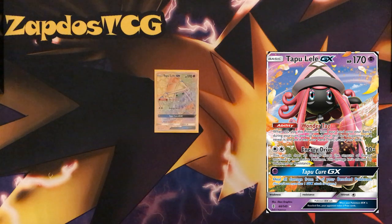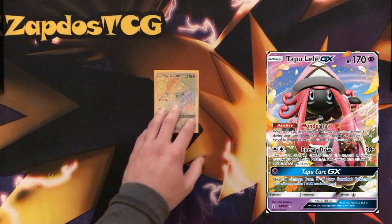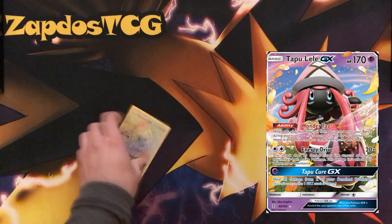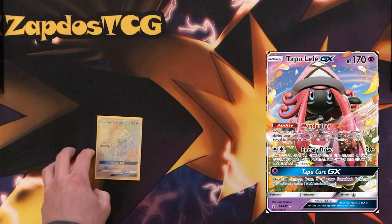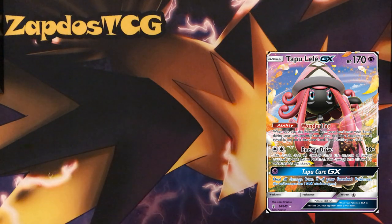If you don't have Tapu Lele, don't worry — maybe run an extra Brooklet Hill to get yourself a Remoraid early game and use Ultra Ball to get yourself an Octillery. Tapu Lele, definitely one copy, could be crucial — Tapu Lele for Gladion to get your Passimian, because Passimian is your main attacker. The Tapu Lele can also attack occasionally with Energy Drive for a bunch of damage if the opponent has a lot of Energies attached.